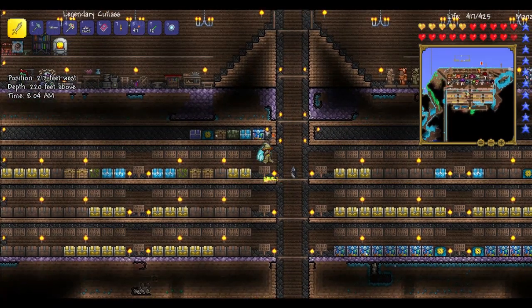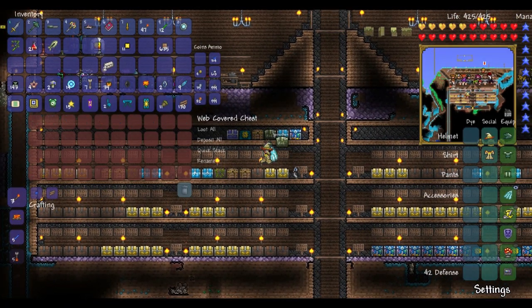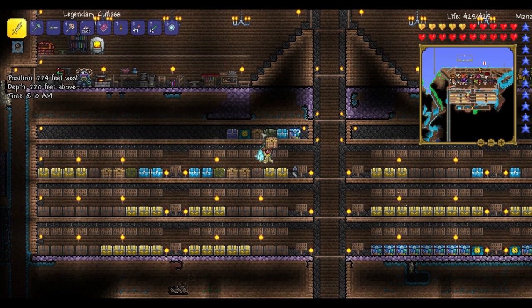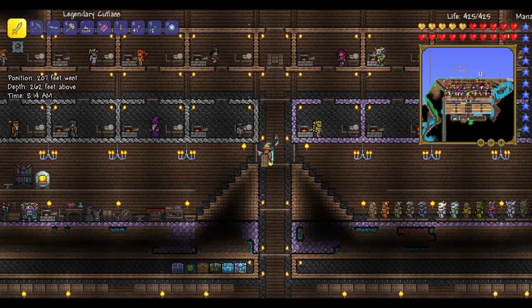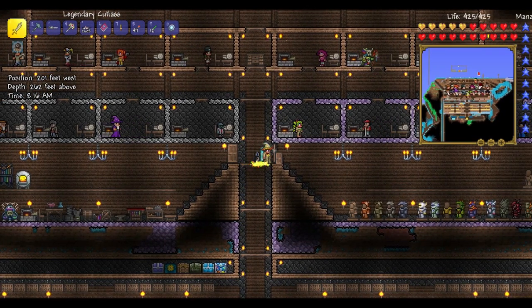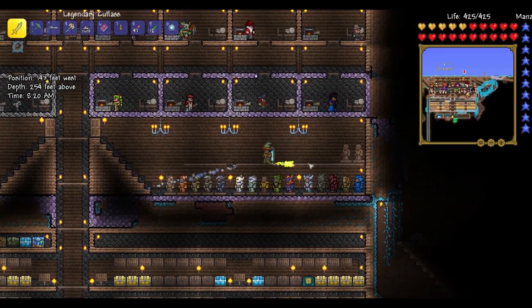Up here I've got key molds, and over here I've got pets that I need to put away. Now over here is the armor room where I am collecting every type of armor.